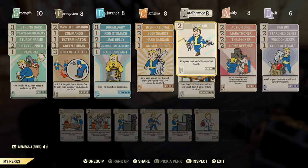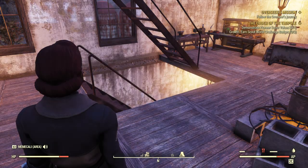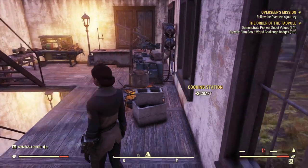Another good one is scrapper. If you carry a lot of junk and you have the scrapper perk card, it allows you to get more components per scrap. So if you have a piece of plastic and you scrap it, it will give you more than one plastic — it doubles the scrap material. Those pretty much are all of my favorite perk cards to maximize your carry weight so you're not over-encumbered all the time.